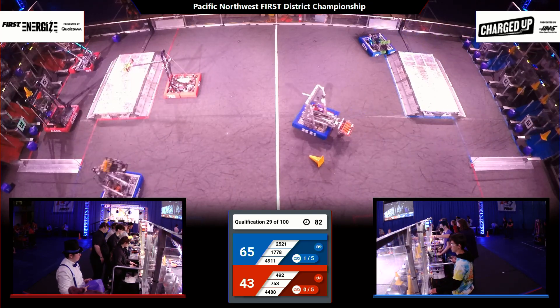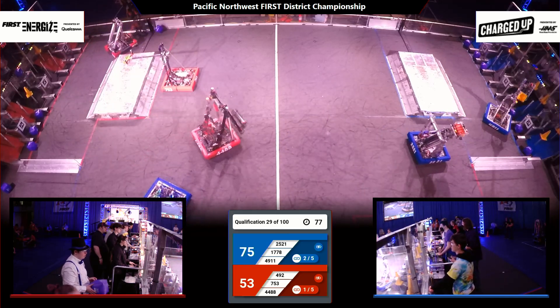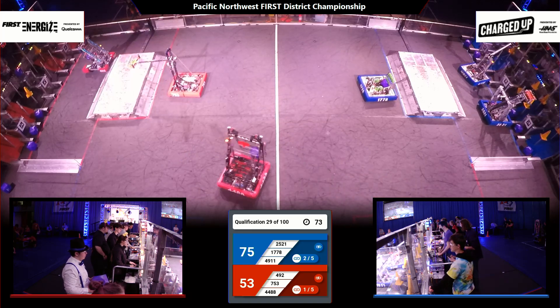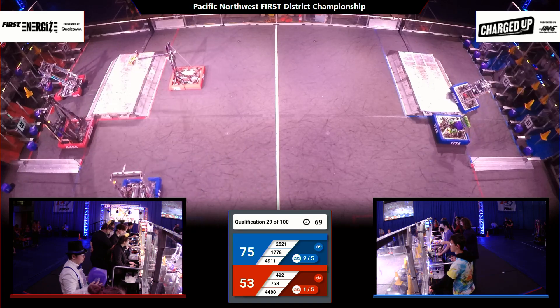Here's Titan Robotics Club trying to do their part to that end. Cone goes up on the high row for five points of Alliance score, right as their Alliance partners drop a cube on the bottom row for two. That Red Alliance sitting at one link scored so far, the Blue Alliance at two.